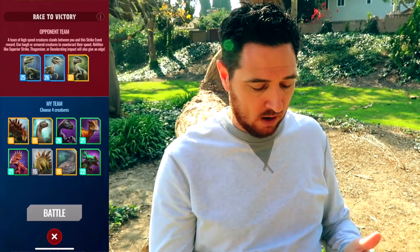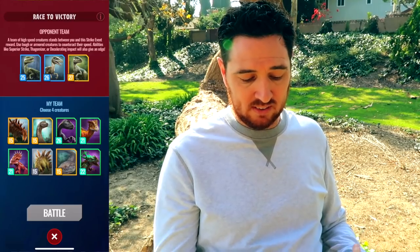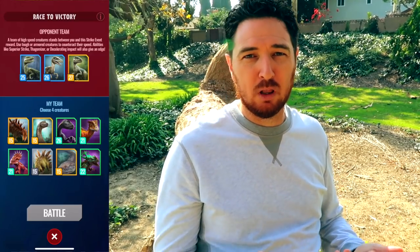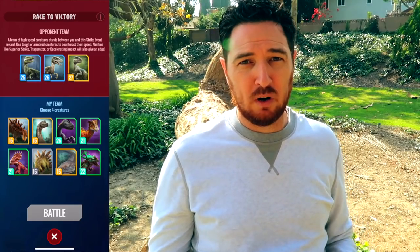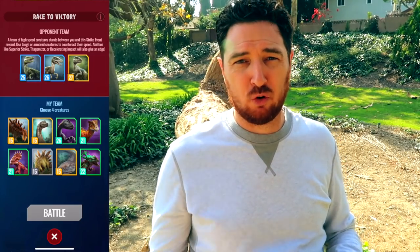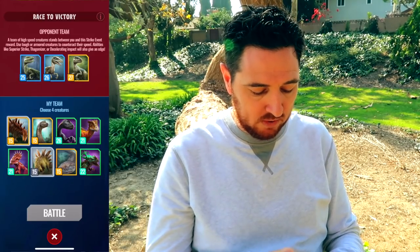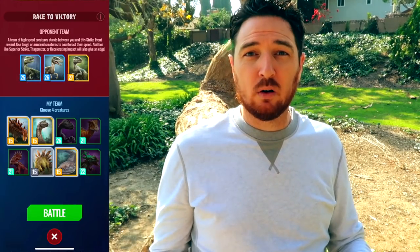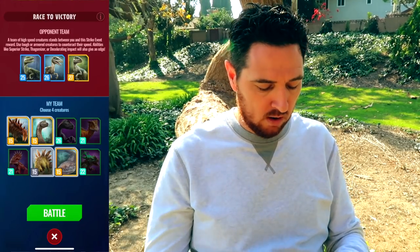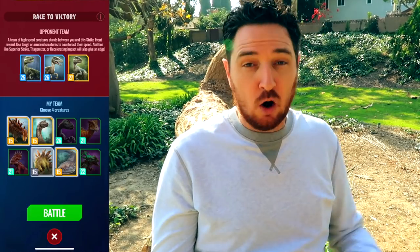I'm just now looking at this for the first time. It looks like a level 25 Charlie, a 26 Delta, and a 27 Blue. These dinosaurs are all going to be faster than you, unless you're running Velociraptor, but Velociraptor's not really strong enough to do a whole lot with this. What you want to do is try to slow it down with Thagomizer, Slowing Impact, or Slowing Rampage, and go from there.